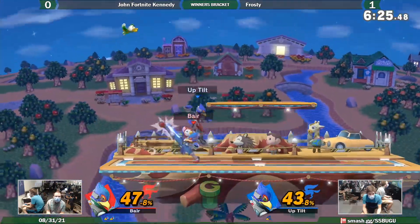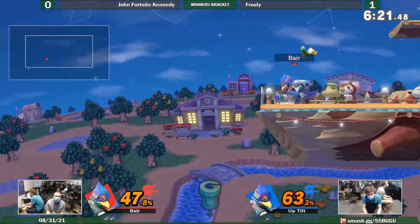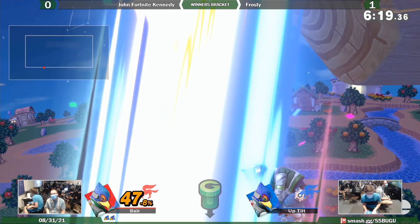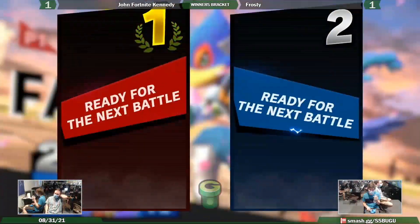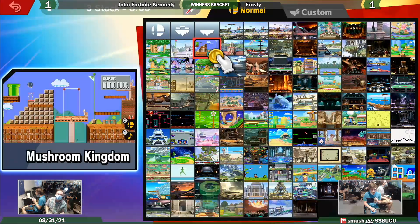Dash attack — a move you don't see often come out of Falco. It's a mix-up burst option. Takes his double jump there. Frosty's double jumping at the wrong times. I usually like laser to call out the double jump, because it forces a low recovery and sets up an easy down air kill like that. But they seem to be laughing about it and not taking it too personally.